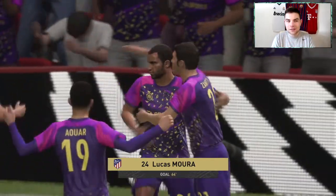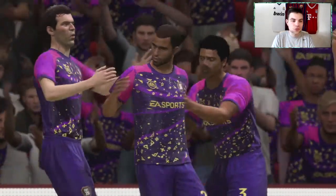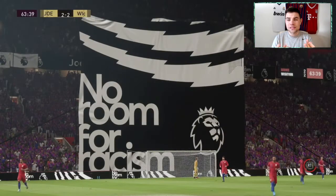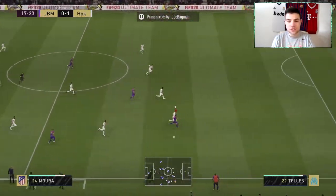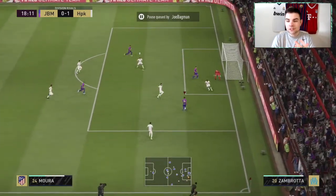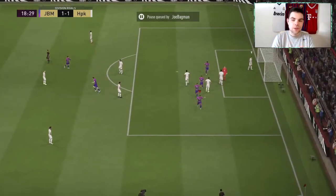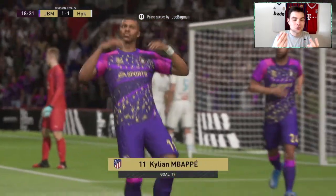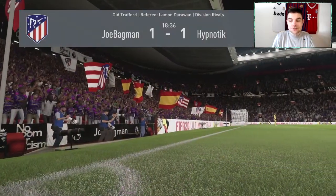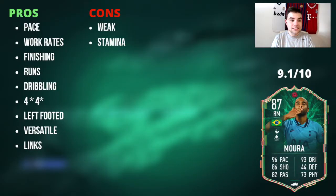Positioning for a right CAM needs to be good — you need them up and down the pitch getting in the right spots. That 89 positioning backs that up. A lovely fake shot and ball roll into Mbappé to get us a goal, and he was so important to keeping us in games. We drew one and won the other nine. He got six assists in total across 10 games — a really complete winger.